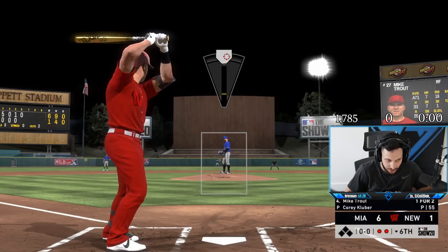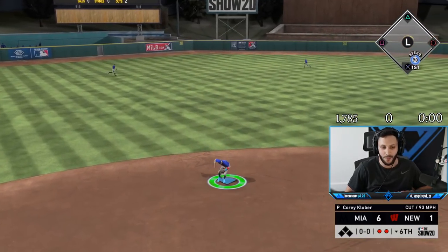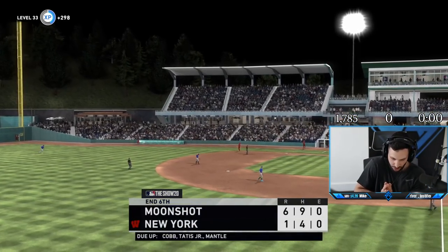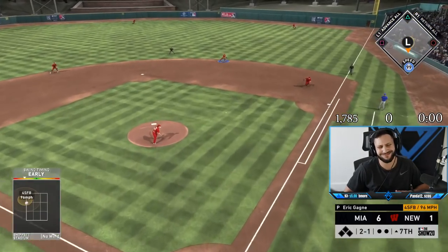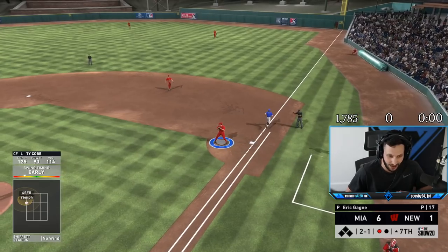Two down, we need an out here — no two-out rallies. We get a ground ball to Ty Cobb who throws it over to first. Ty Cobb's two for three with two singles, we need a moonshot. Ty, do your thing, we need you on. Why did I swing at that? That was an absolute dot — nothing I can do with that pitch.